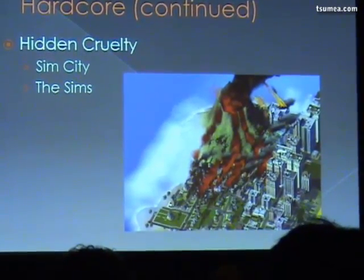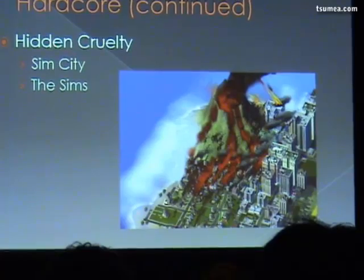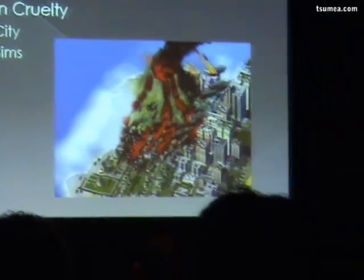I see a couple of people recognizing the atrocity being committed in that Sim City screenshot. Your casual gamers are quite happy to take a game like Sim City and just play around and build the city. But your hardcore guys — like most of us in the room probably — are a little bit more inquisitive and like to try stuff out. We'll do things like build the city, but then throw a volcano in the middle of it to see what happens, or send Godzilla loose on the city, or have UFOs come down and blast it. Having that sort of thing in there for the hardcore gamers to find gives them a little hook into your casual game.